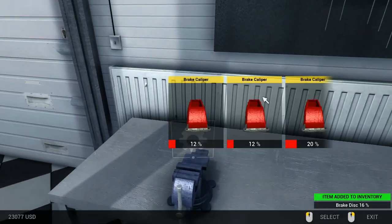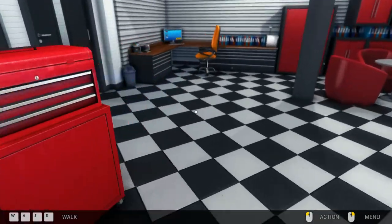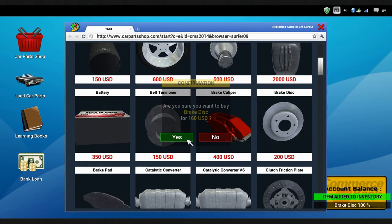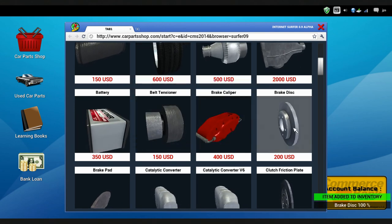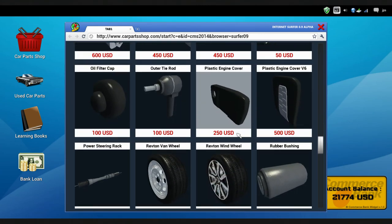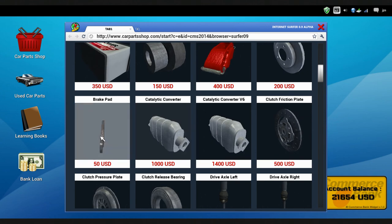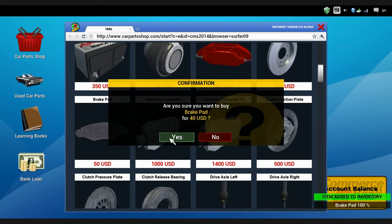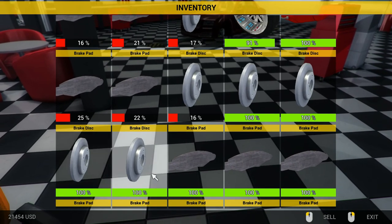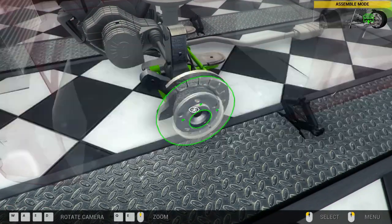We can repair the calipers, and we need four discs and four sets of pads — so eight pads and four discs total. Let me count: one, two, three, four — one, two, three, four, five, six, seven, eight. Yes, great. Let's get these brakes replaced.